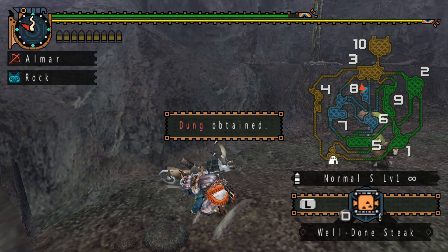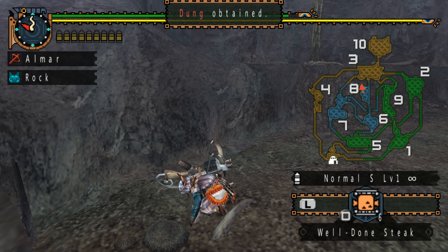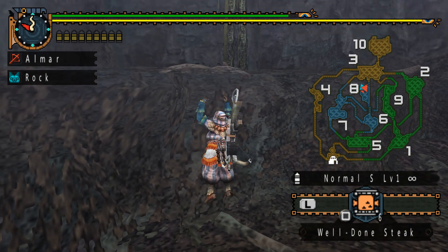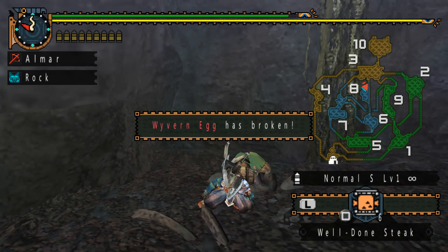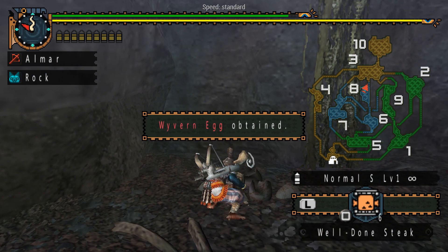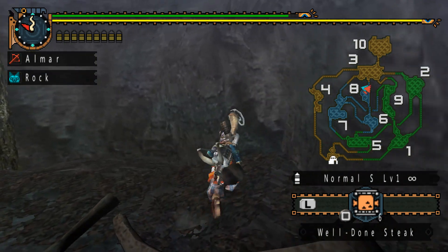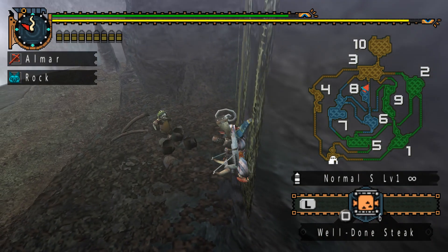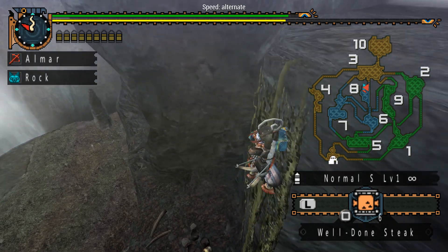This location here isn't necessarily a bone location — it's kind of a miscellaneous location. I get poop here most often, and you can see this is an egg location. Those are all of the bone locations, confirmed by looking at the resource gathering map.